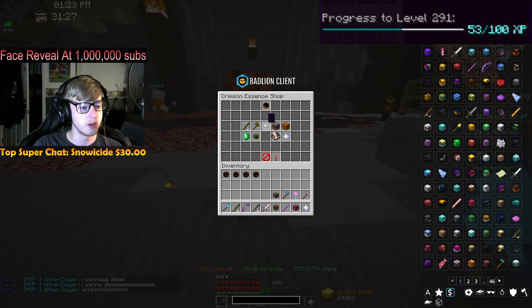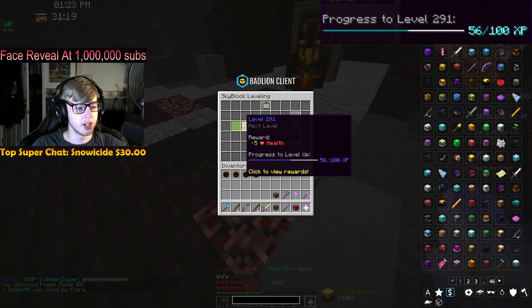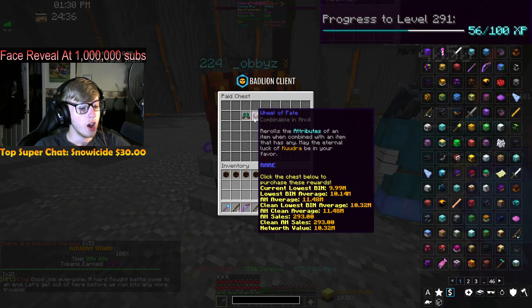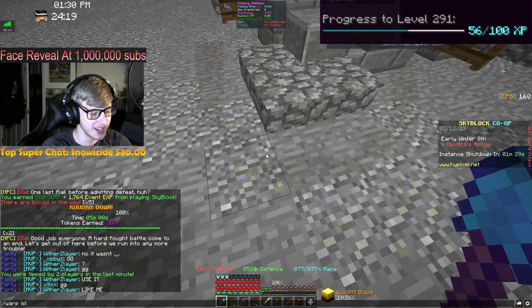Since we did that run, we now have access to Fresh Tools 3 because of the crimson essence we had — 56 to the next level. All right, run number four of T2. We got a Wheel of Fate — yo, lit! Okay nice.